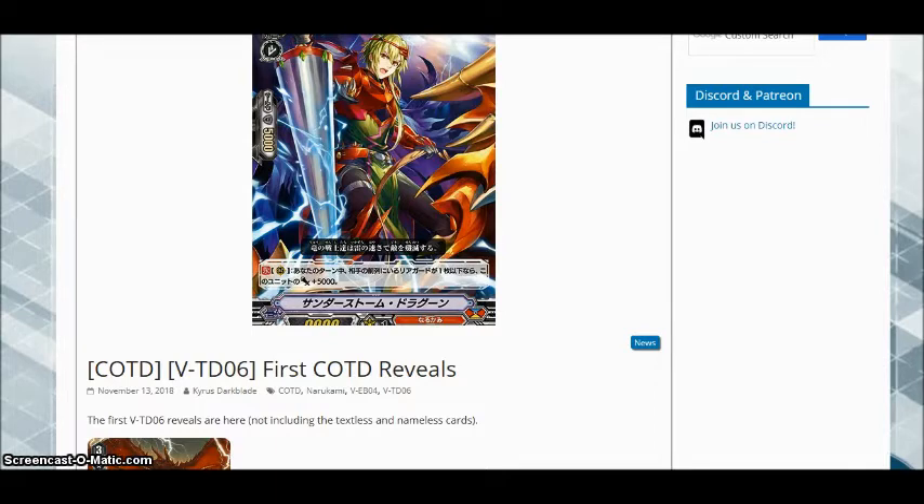I'm going to be doing the same thing that Dever Vite did with his Dimension Police stuff, where at the end of the week I'll be going over all the spoilers that have been revealed for my clan that I adore, and I'll be giving you guys my thoughts on them, trying to break them down, being analytical, and also being unbiased here. Even though Narakami is my favorite clan in the game, I'm not going to let that cloud my judgment. If I see a card that I think is shit, I'm going to call it out as such. So with that being said, let's get into this. We only have three cards to talk about, but they do give me a good idea of what the clan is going to be doing in the standard format, as well as some premium implications.